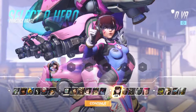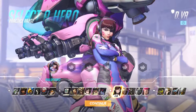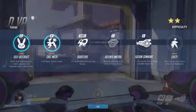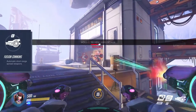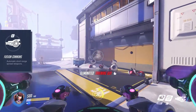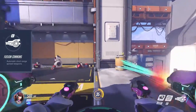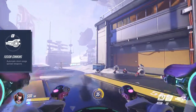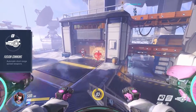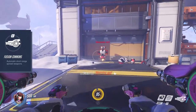First tank hero is D.Va. She has good mobility and hits hard. She may not look like it, but she is the tankiest hero in the game, as she comes with 400 armor and 100 HP. D.Va's weapons are the fusion cannons that you can basically fire without any pause, as you have infinite ammo with no reloads necessary. Because of their spread, the cannons are only effective at a relatively short 10 meter range.